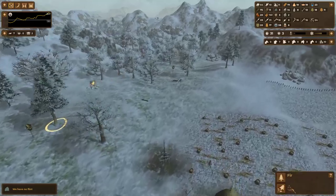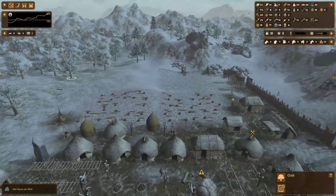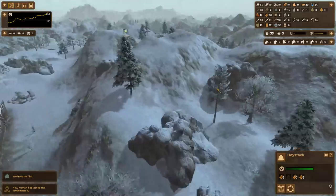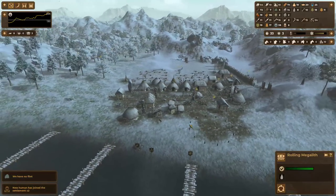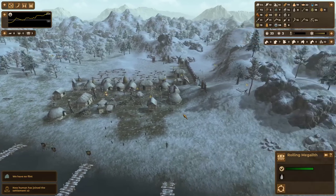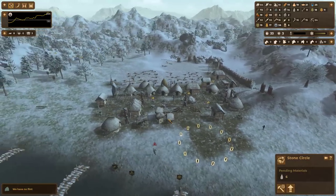Operation Deforestation is well underway. I'm constantly keeping an eye on my log supply. More people just randomly join the settlement, which is a result of prestige and welfare. If I check my welfare it's pretty high, and my prestige is low but on par with the development of the settlement. Once this stone circle gets constructed, my prestige is definitely going to spike — I have no doubt.